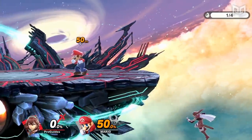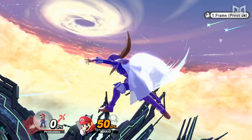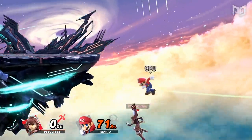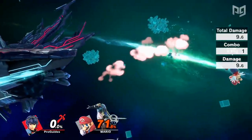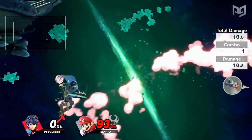Speaking of recovery, Lucina's up B travels very far vertically, is intangible on frame 1 in the air, and has a fast hit that can add another attack to her edgeguarding. Marth has all of these same edgeguarding traits but is less consistent due to his sour spots and tipper.